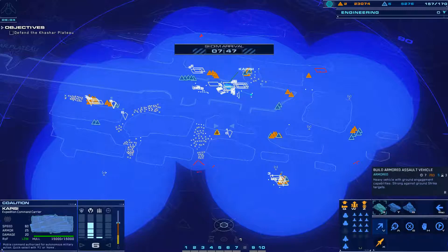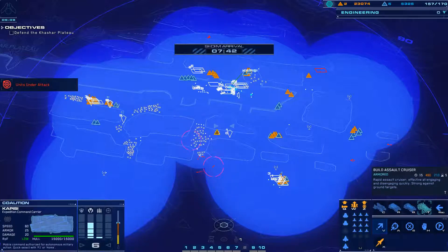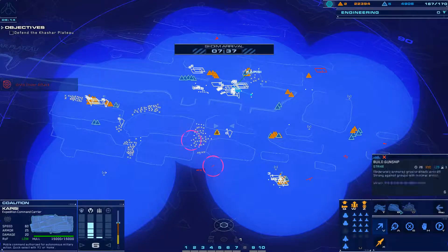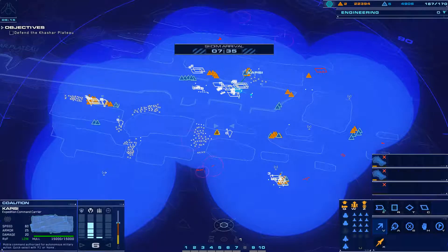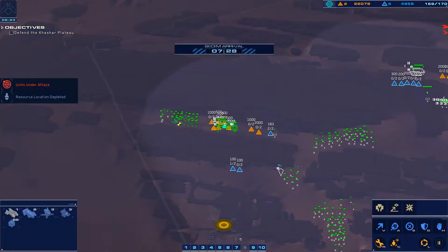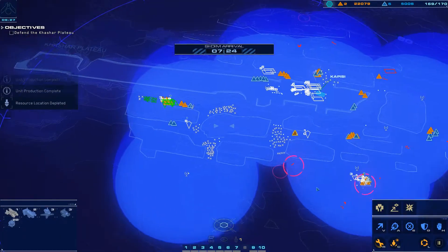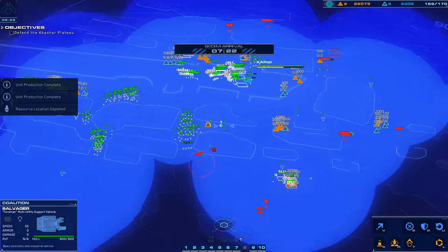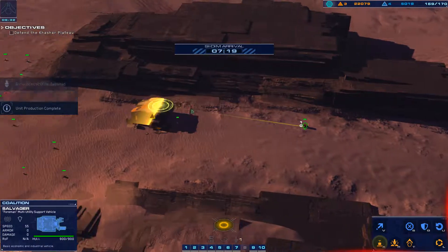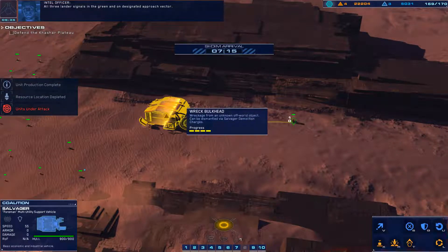We could make more armored — probably not. We'll make some assault cruisers and another railgun. Resourcing is going fine over here. A turret post just went down. Our salvager is here. All three lander signals in the green and on designated approach vector. Let's hope we get another artifact out of this. No artifact. Let's get down there.